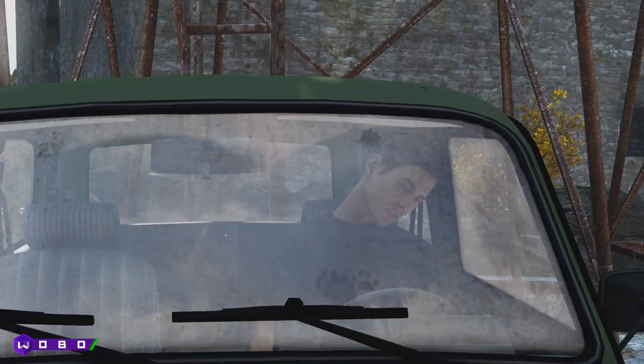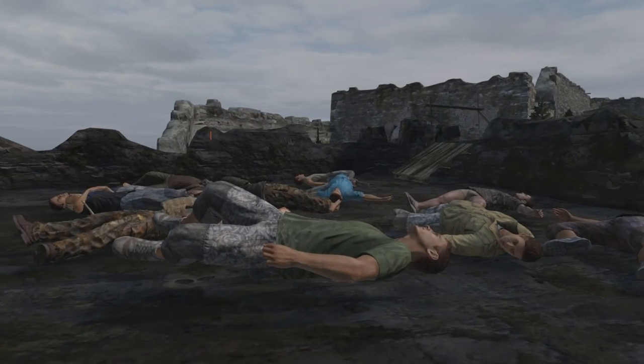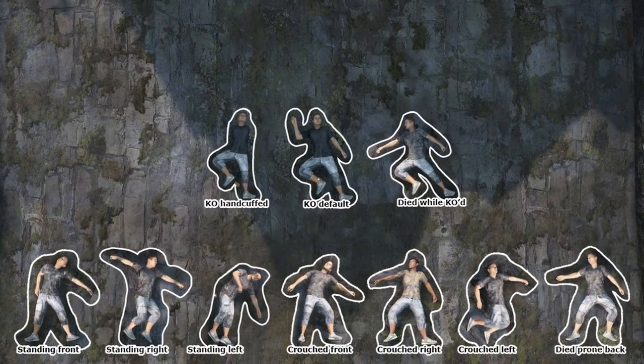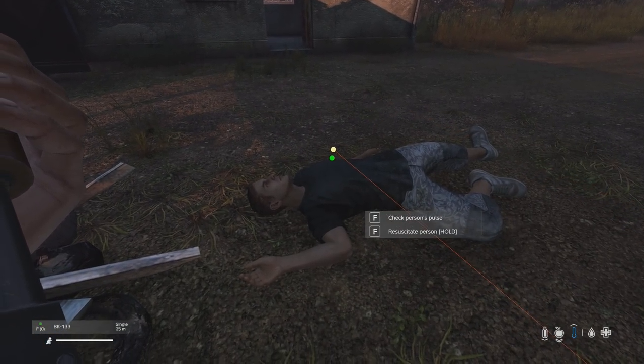Did you know that aside from being unconscious inside a car, there is only one other animation for being unconscious in Daisy? Because an unconscious player can silently wake up at any second and get some juicy revenge on you, knowing how this animation looks is incredibly important. Unfortunately, there are 13 different death animations in Daisy that look similar to the unconsciousness animation, so the old 'if one foot is higher than the other' trick no longer works, along with watching out for breath vapor — we can no longer see other people's breath in Daisy.